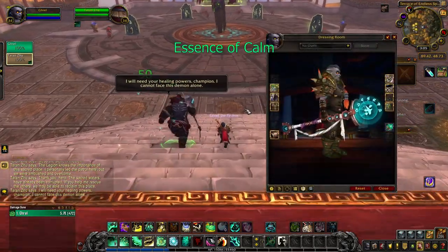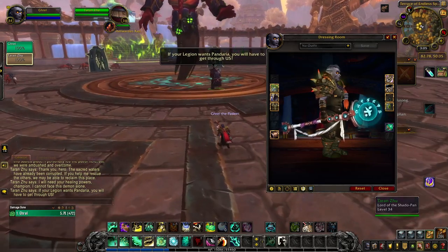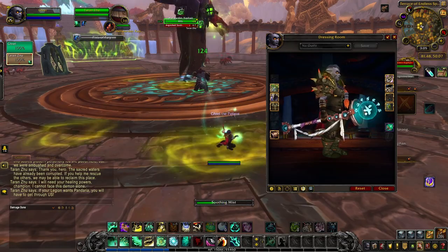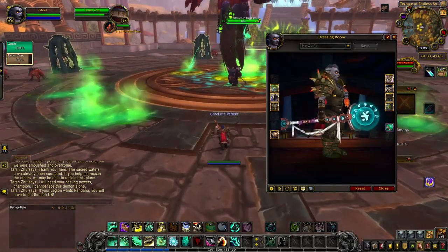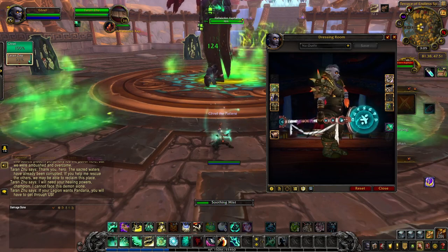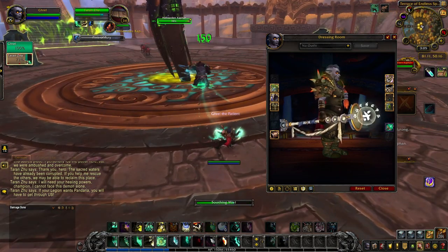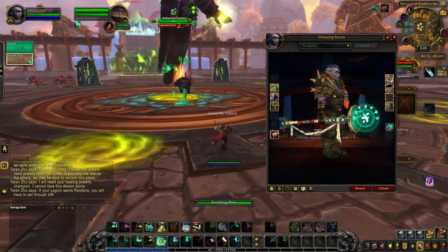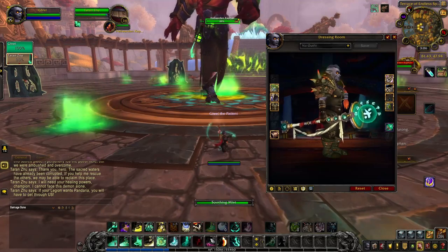The artifact appearance which IS unlocked with the Mage Tower challenge is Essence of Calm. This challenge is no longer doable as it was locked with the launch of BFA. So to those who did not complete it before then, all four tints of Essence of Calm are unobtainable. However, if you did complete the Mage Tower back in Legion on your Mistweaver Monk, you would have unlocked the base blue tint and can still today unlock the three other colors. The silver tint is unlocked by completing 10 different Legion dungeons on any difficulty. The golden tint is a reward for winning 10 rated battlegrounds. And the green tint is unlocked once you defeat Kil'jaeden on heroic difficulty, if you already have Essence of Calm unlocked in its base tint.